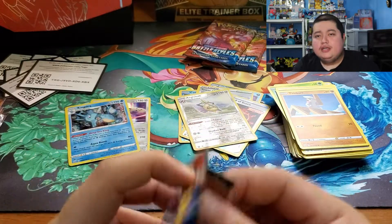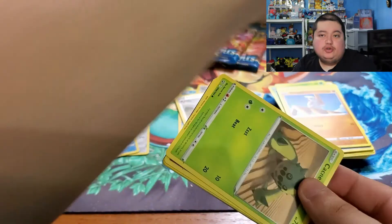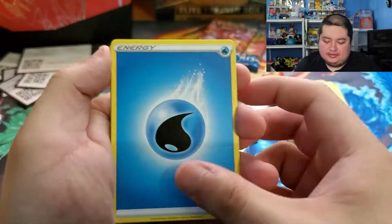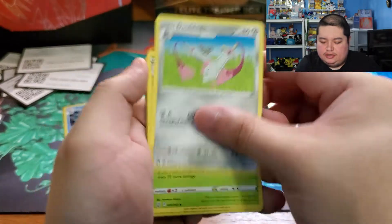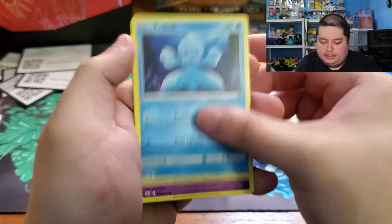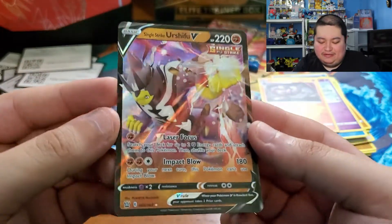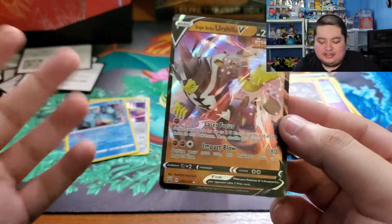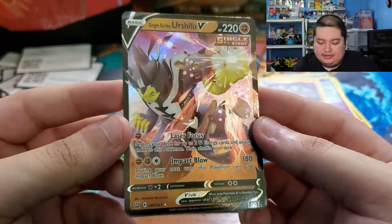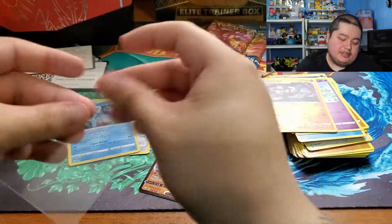Three packs to go — nothing too amazing but it is what it is. It's always a gamble when you buy products instead of just buying the card you want, but that just takes away the fun. Pack five: water energy, Crawdaunt, Doublade, Cacturne, Cacnea, Spoink, Rolycoly, Frillish, Espurr, a reverse rare Klinkang, and a Single Strike Urshifu V — very nice! I believe there are four different artworks for this. I'm always happy with whatever, and I do like the artwork. We're going to sleeve him up.